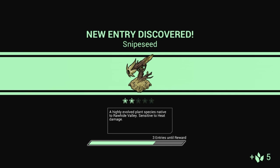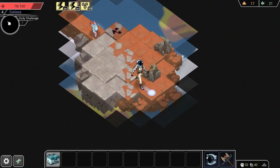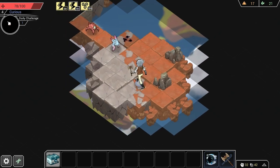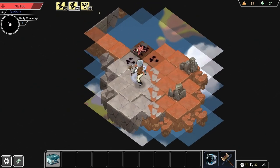Every time you get one of these, it increments the meter on the bottom, and then when you fill it, you get a new upgrade for your ship. Kind of like Rogue Legacy. Luckily, we've got a really nice axe, so everything can die.